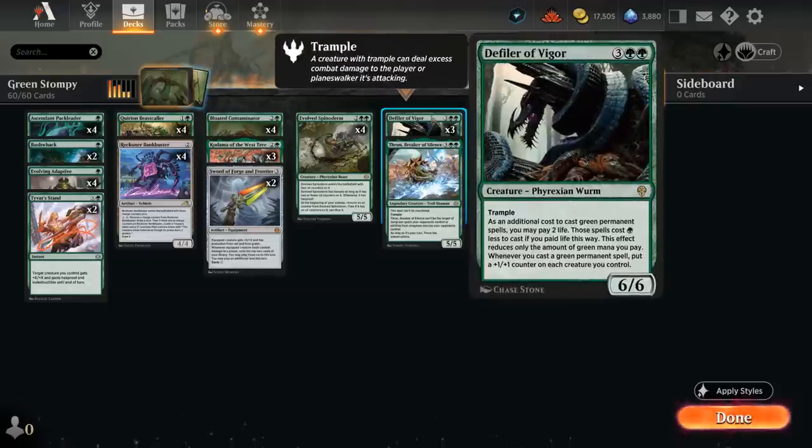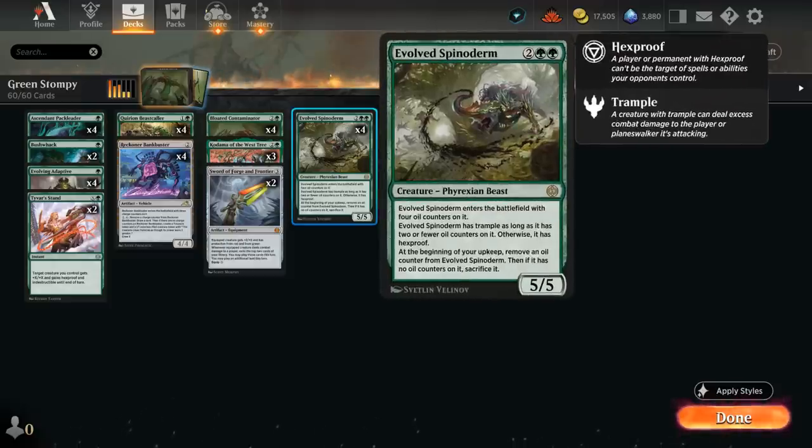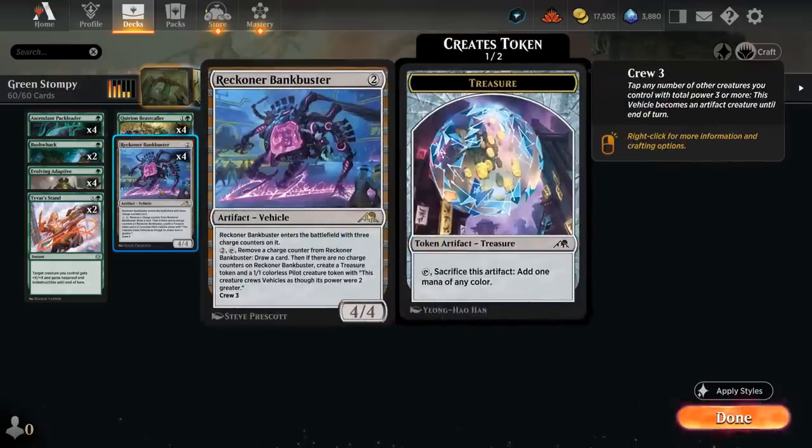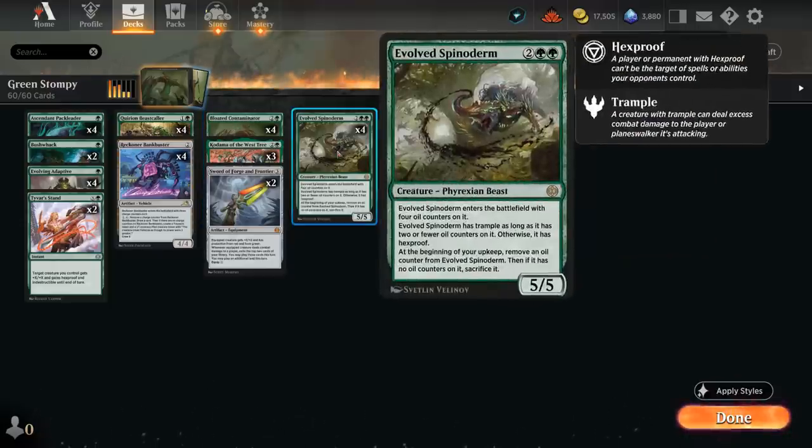By proliferating we can place +1 counters on our creatures with Defiler of Vigor, keep our Spinoderm alive longer by placing more oil counters on it, and add additional charge counters to our Reckoner Bankbuster, which enters with 3 charge counters on it to draw additional cards.